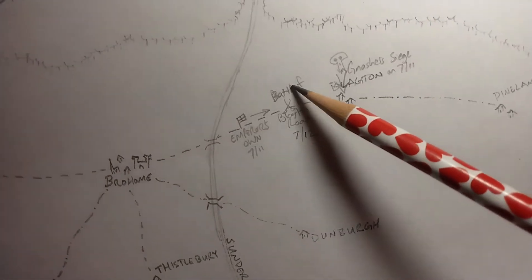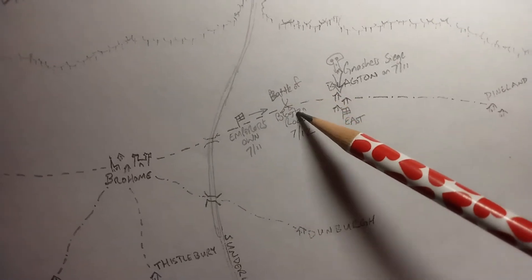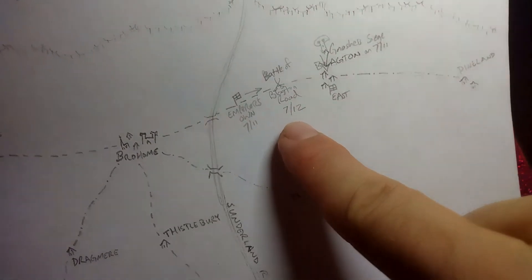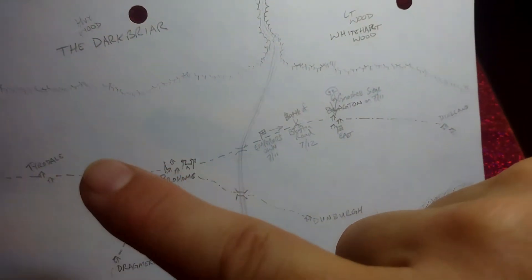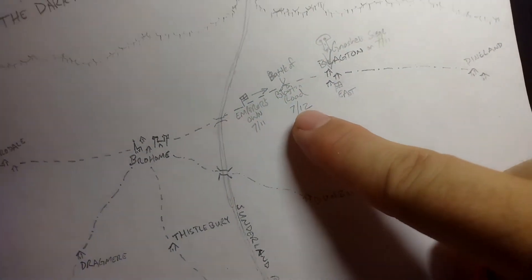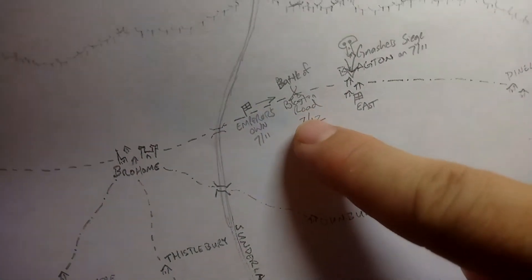Turning our attention back to the west, we need to figure out what the terrain is going to look like — and something very interesting is going to happen. The next two episodes will be the playing of the Battle of Watchtower Hill, and then somebody else is going to do the Battle of Blagden Road.